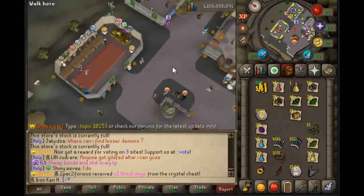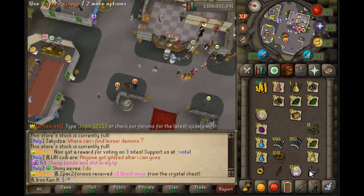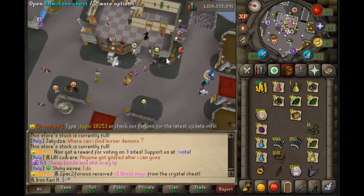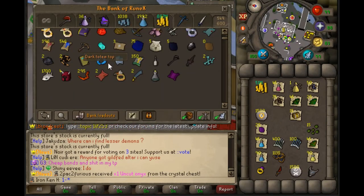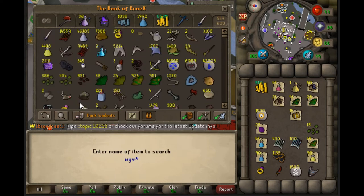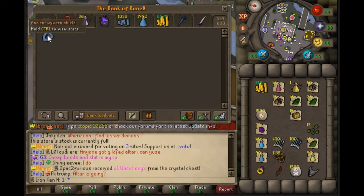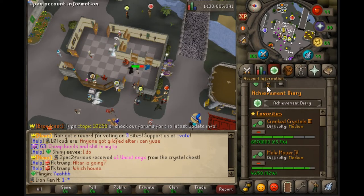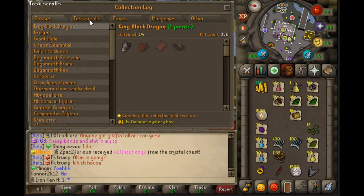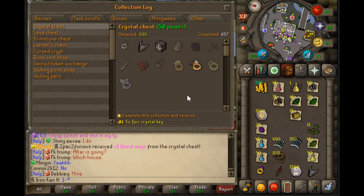Opened up a bunch of Crystal Keys for the key chest part of the event, and I got a Wyvern Visage, which goes on to the Elemental Shield. I already have the Wyvern Shield. Ancient Wyvern Shield — 750 Rune Coins — that is actually a ridiculously good thing to get. Plus, that's something off of the Collection Log. It counts as an other. That's pretty alright.